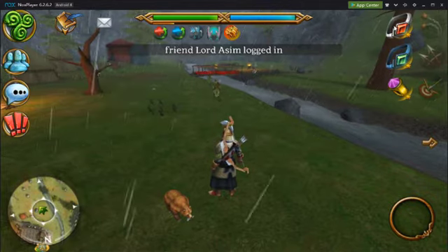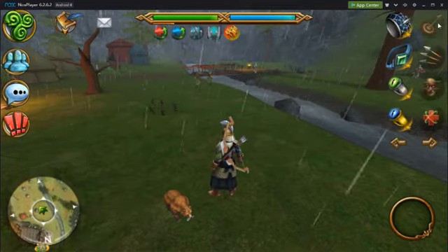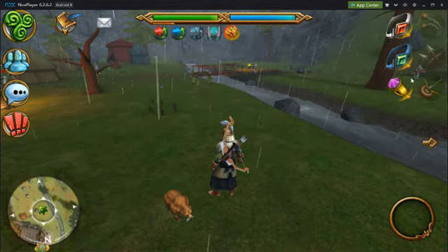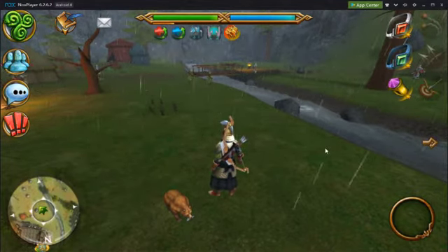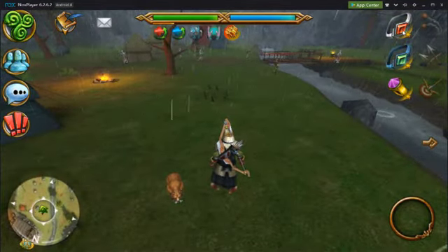For instance, this bolus ring I have does me no good when I'm casting sharp shot, double shot, or long shot — only when I'm casting bolus. Before I cast a particular skill, I will click on that piece of jewelry first.